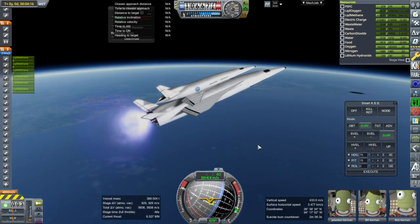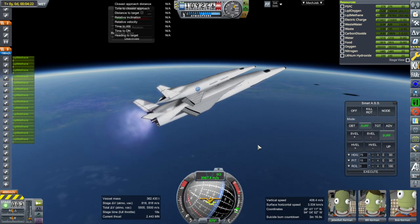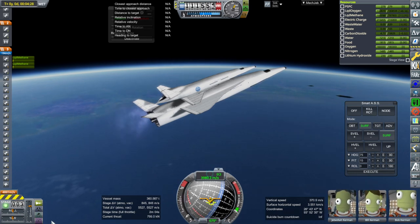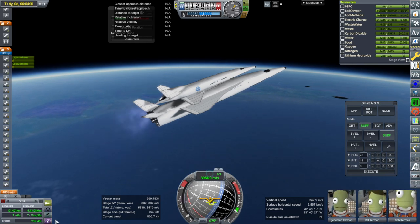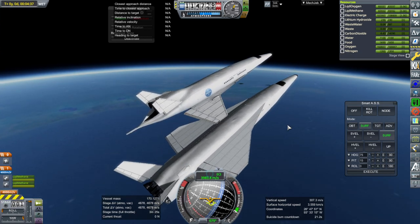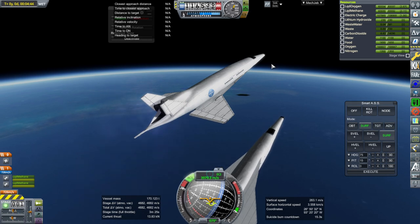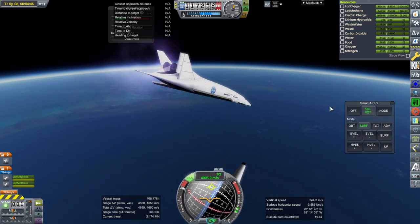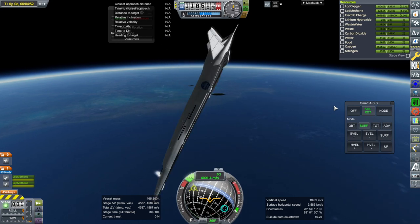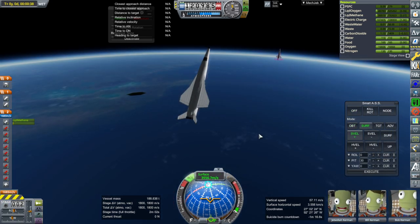That's about as fast as we want it to go. We're carrying more fuel than we need in the carrier plane — 4,000 was what I wanted. Let's verify that the space plane can do its thing: shut down, separate, and ignition. RCS on first. I thought I was controlling from the right part, but apparently not — cancel that. It's got enough delta-V, we'll deal with that later.